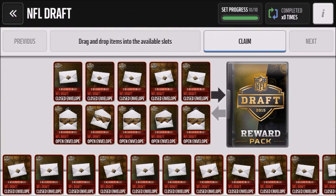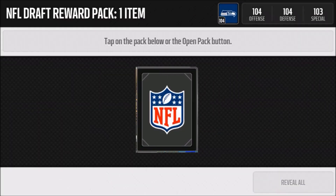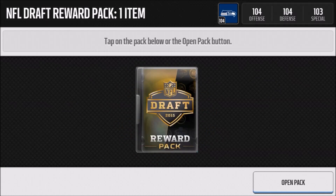What's good guys, 12th Nation back here today and we're going to be drafting some players. With the first pick in the 2015 NFL Draft, the 12th Nation selects Melvin Gordon. With the second pick in the 2015 NFL Draft, the 12th Nation randomly selects...